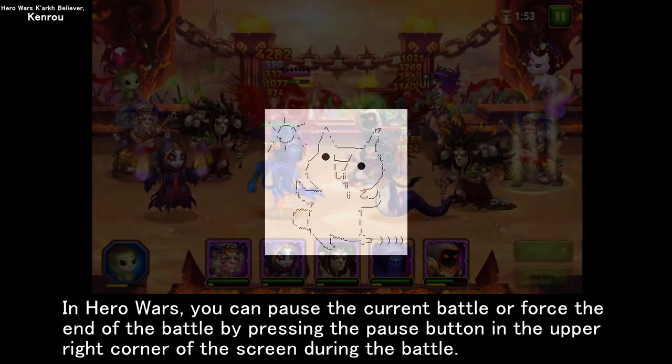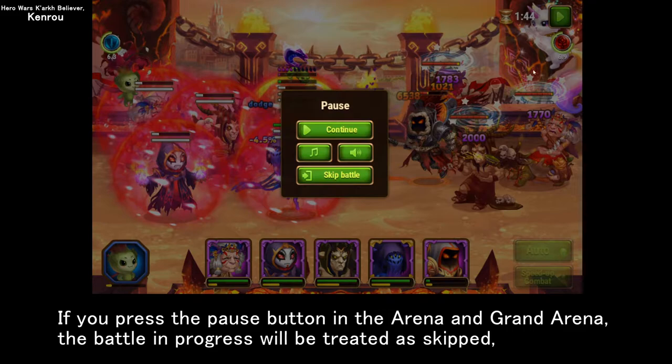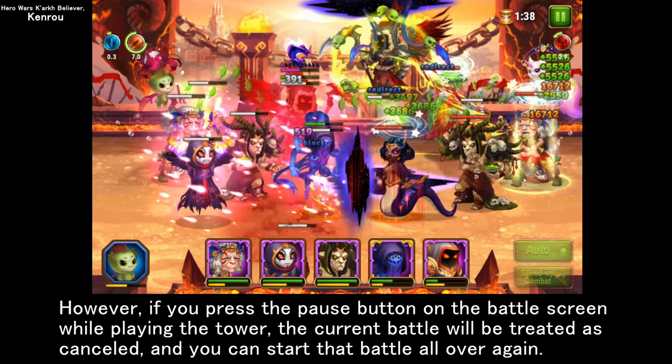I'd like to share a strategy for playing the tower well. In Hero Wars, you can pause the current battle or force the end of the battle by pressing the pause button in the upper right corner of the screen during battle. If you press the pause button in the arena and grand arena, the battle and progress will be treated as skipped, so if you don't have time to watch the battle scene, you can press the pause button to skip the 2 minutes of battle.